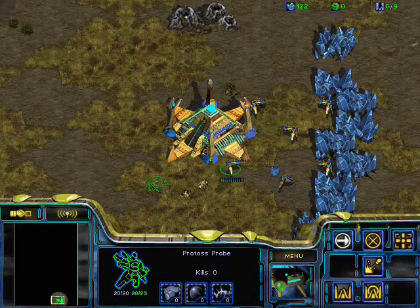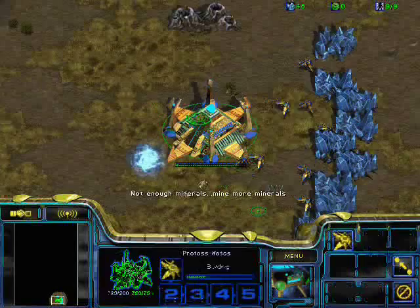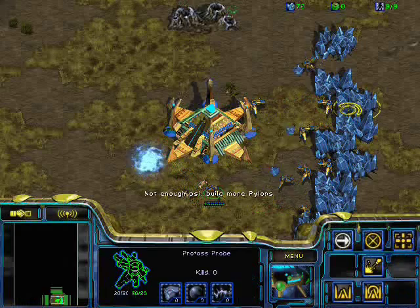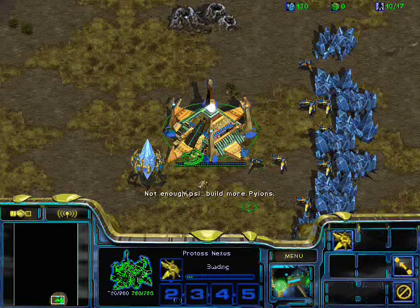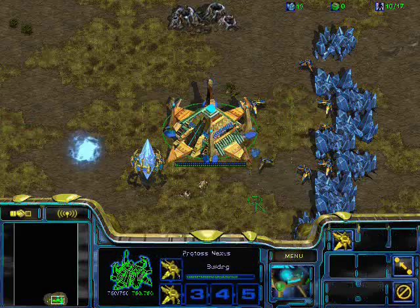This matchup, Protoss vs. Terran, is a very macro-oriented matchup. Most games tend to involve getting really large armies and big battles. There's some small attacks that can happen — like FD push or 2-factory. But for the most part, Terran nowadays tends to go for a fast third and just macro up until they've got a huge army and then they move out. In between, there's vulture harass, since vultures are so fast — Terran tries to run them into mineral lines to kill probes.